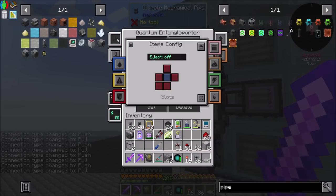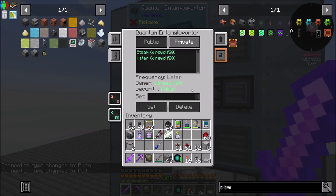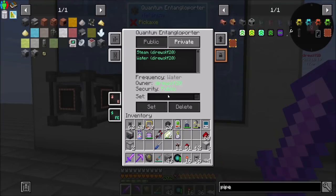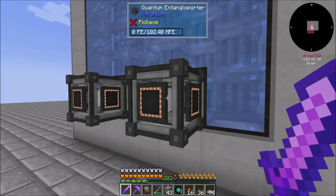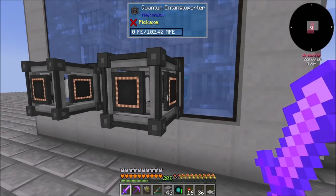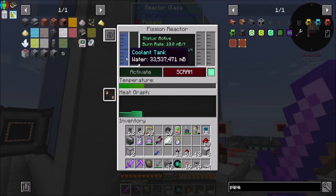For side-config, fluids input is all — input on all sides for fluids, and you are on the water channel. Then you should be outputting water. And your side-config for fluids is yes. Now we're behaving a little better — now we should be able to bump it up to 45.